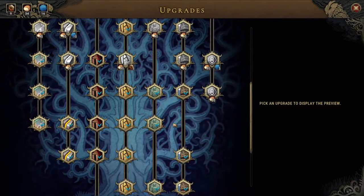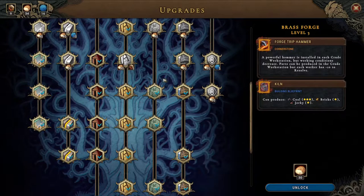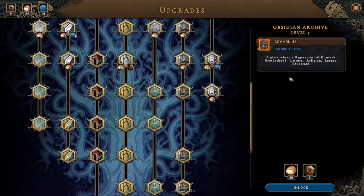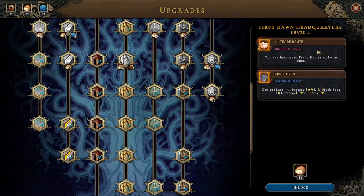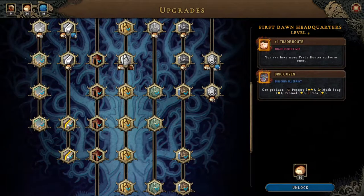Welcome back folks, we're heading into a new village but first we need to decide what we want to get. There is the kiln here with three-star coal bricks and turkey, and the cornerstone which I think is not great. Then we have the common hall which gives us all of the different services, but none of them for free. There is the trade route - we don't use trade routes that much though we probably should. It had pottery, mush soup, coal and tea - that's not a bad building.